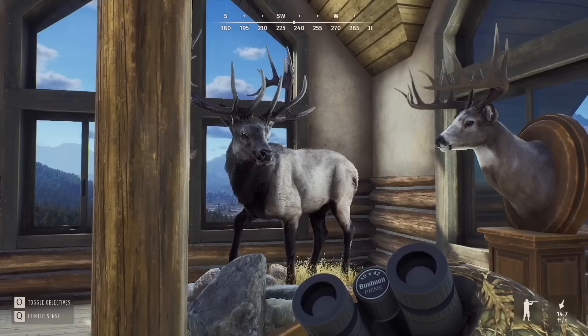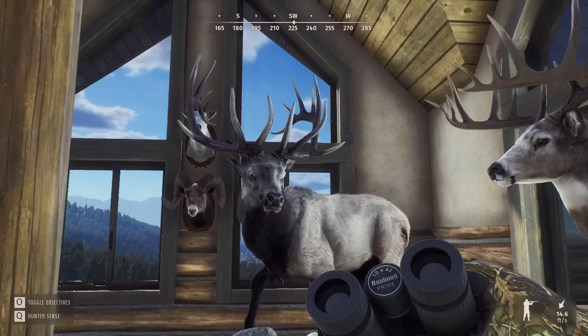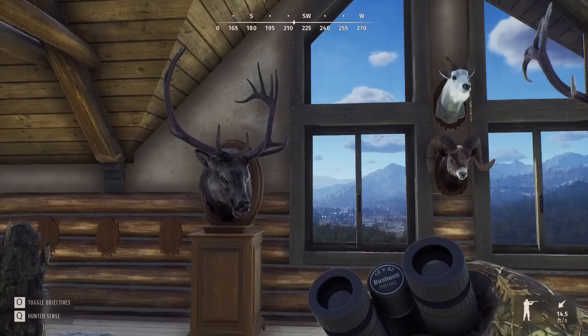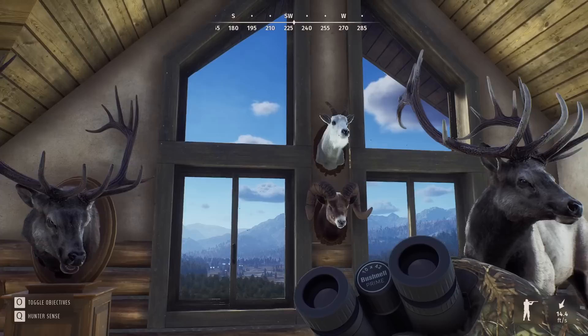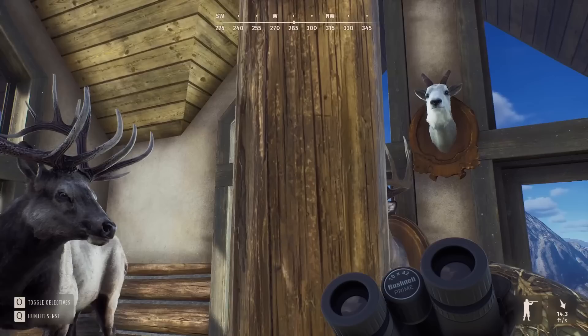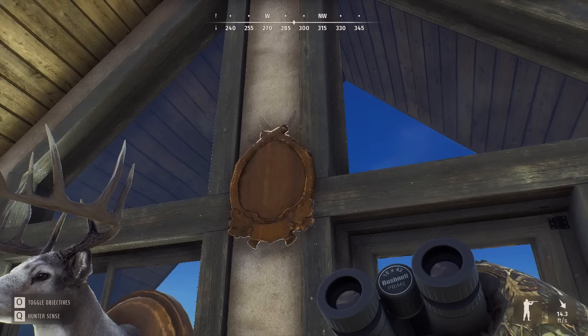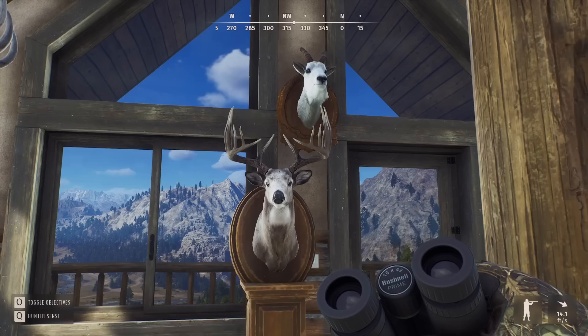Then we've got another five-star elk — I believe this was our second one ever. Once we finally got the first one we just started stumbling into more and more of them. That first one, the lighting and everything in that spot — I don't think I'll ever move him. Love that rack, beautiful ivory tines, full body mount. Got another pair of five-star mountain goat and bighorn there. I'm hoping at some stage they'll make it so you can click on a mount and see the actual score — the harvest logs save the scores so it should be possible.